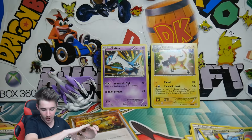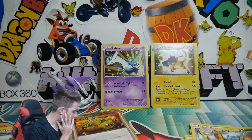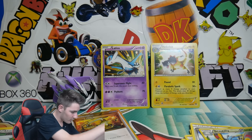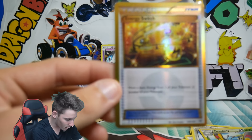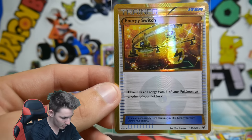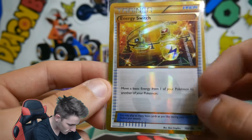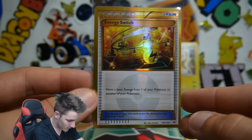Oh! No way! Full body goosebumps, guys. I need a sleeve — sleeve! Secret Rare pull. I have not pulled a Secret Rare in so long, other than Evolutions. Check that out — gold border and all. Energy Switch Secret Rare, 109 of 108! That is so awesome.